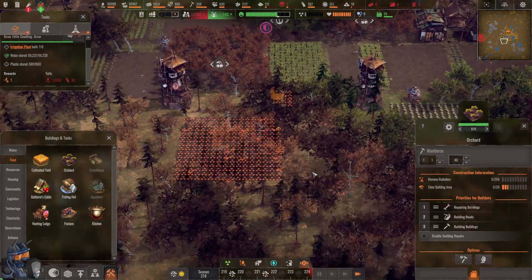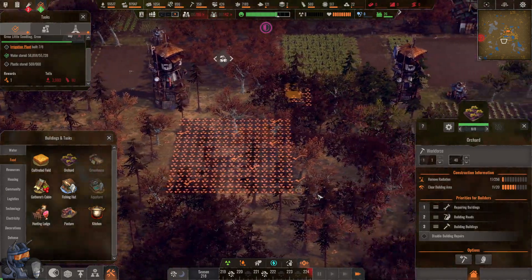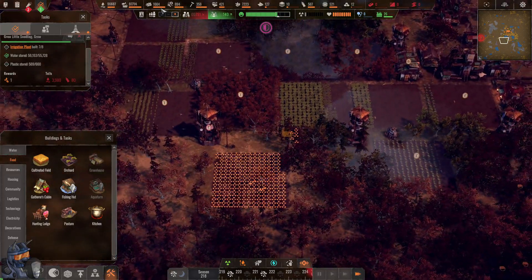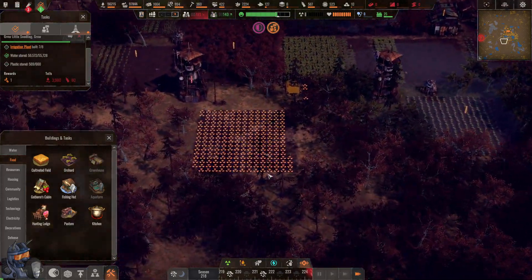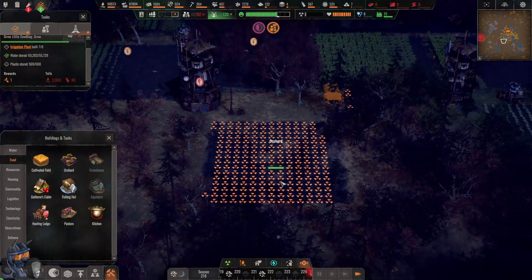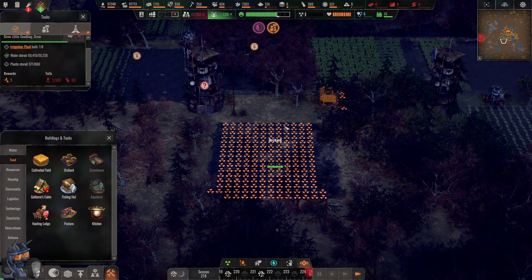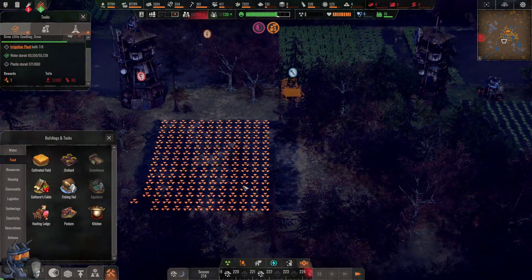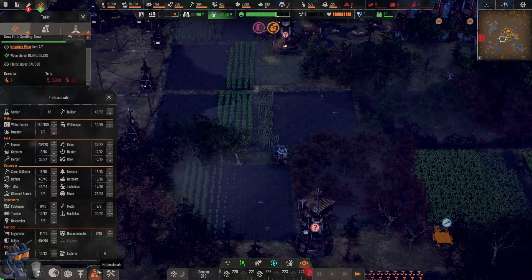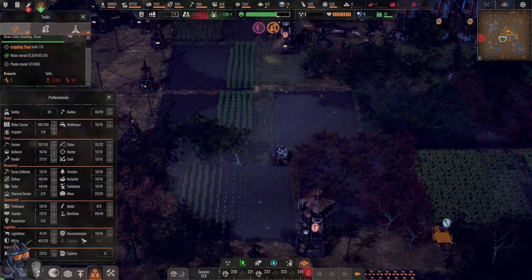Welcome back to End Zone: A World Apart. We are planting some bananas because we can — that's gonna be amazing. We don't really need food at the moment, which is a great place to be in, but now we can get some bananas. Bananas are great — a good potassium delivery system. We still have 40 laborers, which is great. Let's employ some of them.